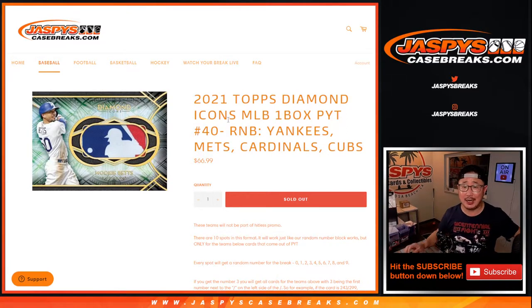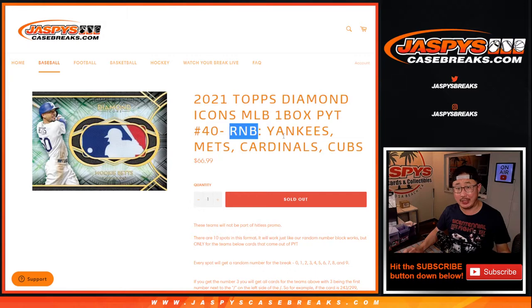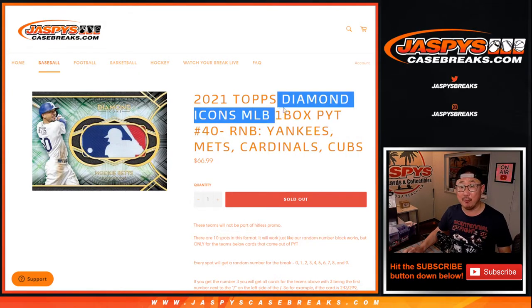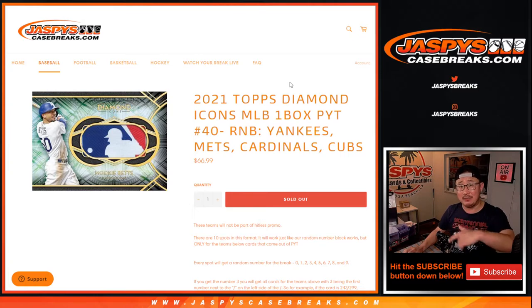Hi everyone, Joe for JazzPeaceCaseBreaks.com doing a random number block randomizer for the following teams. For Diamond Icons, pick your team at number 40, which is coming up in the next video — a separate video.